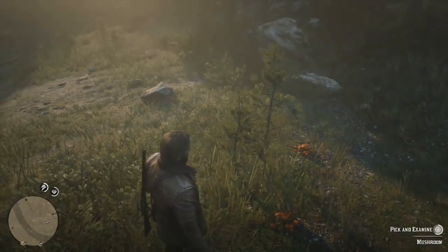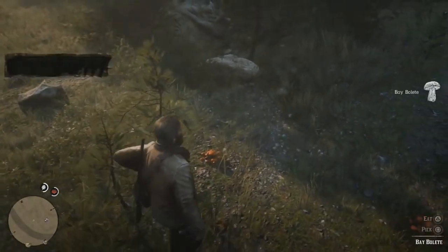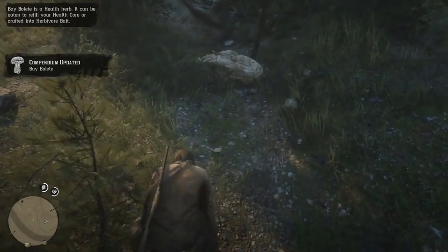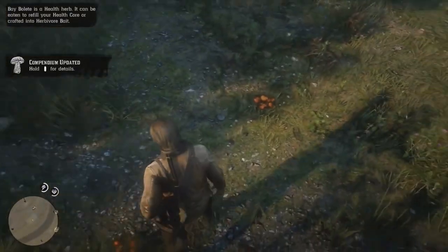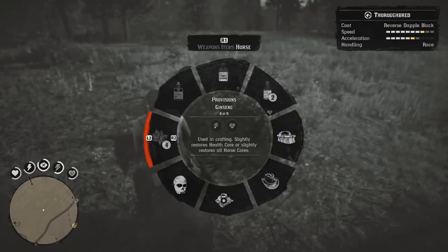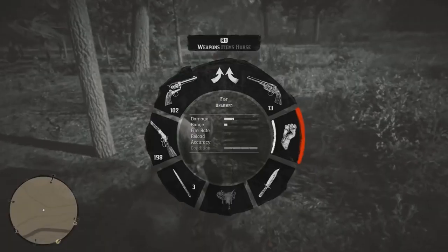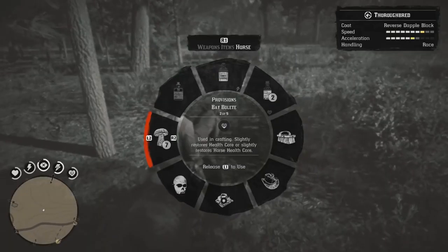Typically, if you're just simply choosing to feed your horse while standing on your feet, the game doesn't really give you an option to choose exactly what you want to feed the horse. So make sure you select the mushroom before you feed them. It doesn't matter which mushroom variety you choose — there are about three different variations and it won't really make a difference.